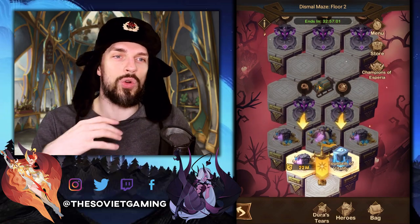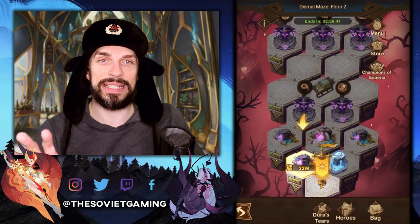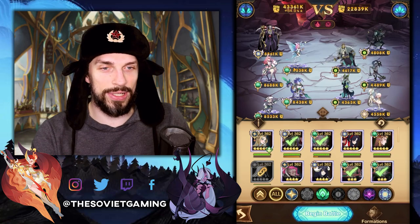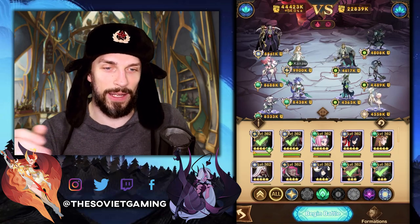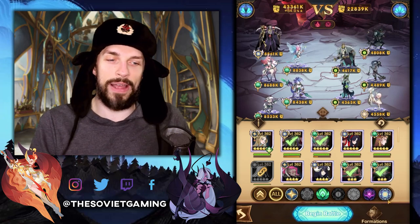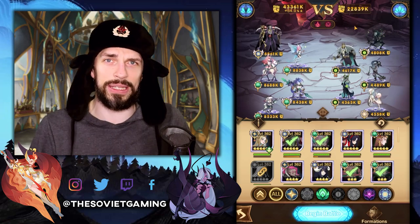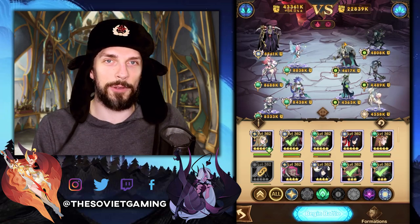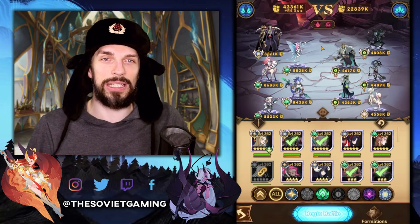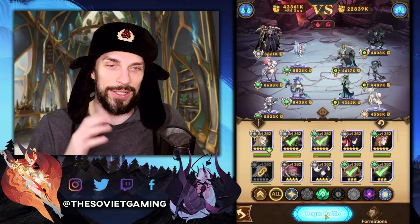So if you know that you can go through it, it's a good idea to go for it. As for the fights themselves, they are pretty much the same other than the floor three fights. You can use mercenaries here no problem, just like in the normal one. Other than some factions being locked out, you basically do the same stuff. The enemies are a little bit tougher on the first and second floor. On the third floor they can get quite reckless, but that's mainly because of the debuffs. So don't be afraid of the Dismal Maze.